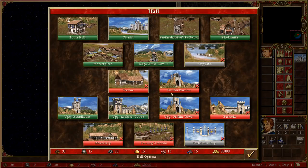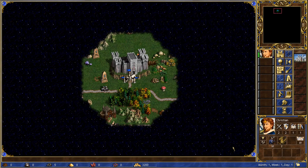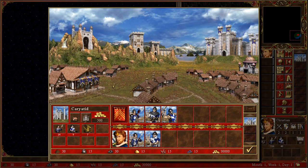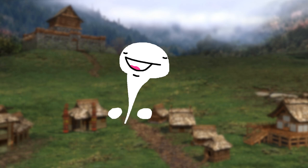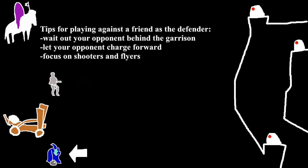I would like to mention that the artillery skill will give you control over the tower turrets during a siege when you are the one being attacked, because there are times when the auto attack will fire at units you normally would not shoot at first. As a tip for playing against a friend in a siege fight: stand and wait behind the garrison, let your opponent charge forward. If the opposing side has fliers or shooters, save your spell points to deal with them during the fight.